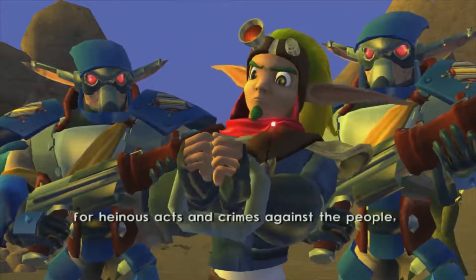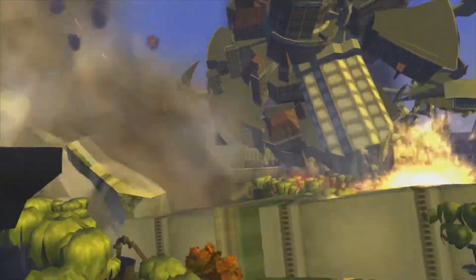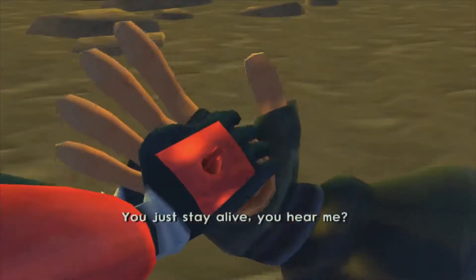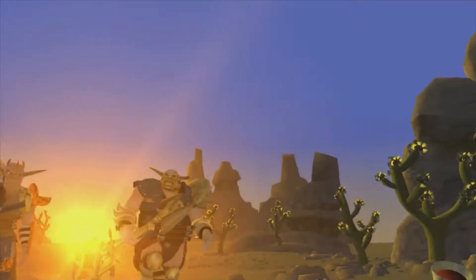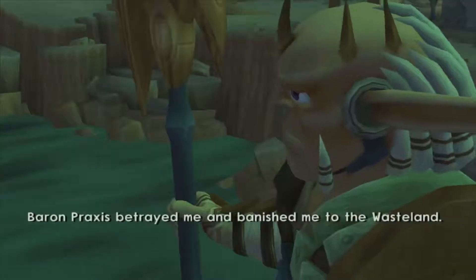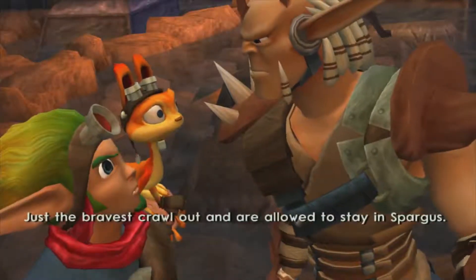A while after Jak 2's ending, we see Jak being sentenced to death by desert by a guy who was totally dead before, Count Veger. Apparently a few Metal Heads didn't die, and they attacked the city, and Jak, being associated with a crew and therefore associated with letting the Metal Heads into the city, is banished to the wasteland for life. They give Jak some sort of beacon and fly away. Daxter and Pecker stay behind, then they pass out in the desert. Some people pick them up and drag them to Spargus, a refugee desert city. The leader of this place is Damos, who we find out way later is an early ruler of Haven City, who was overthrown and banished by Baron Praxis.